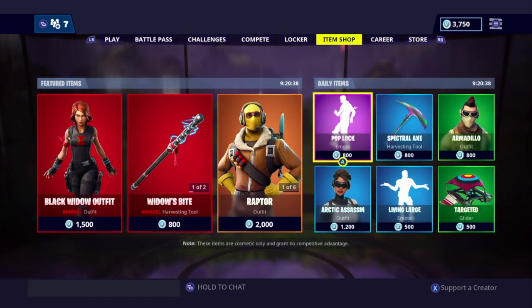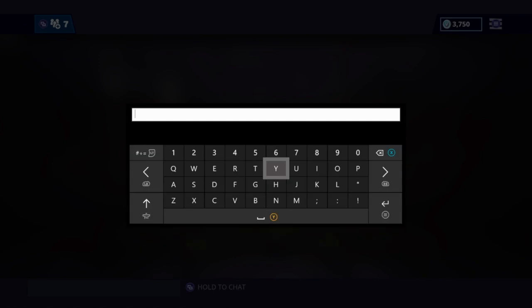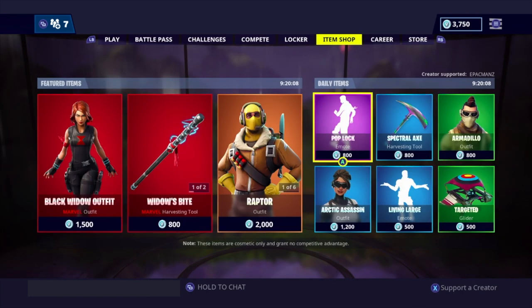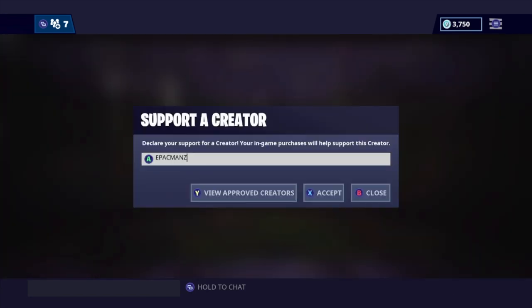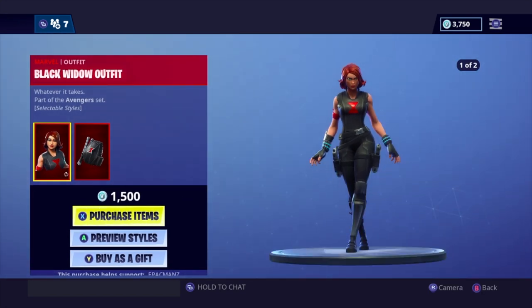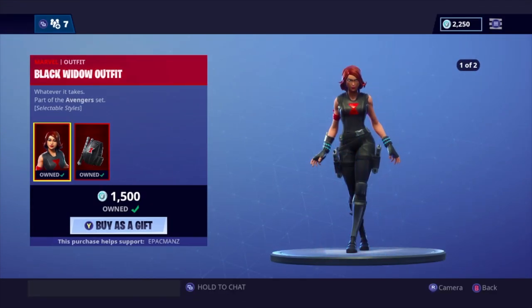Before I purchase, even my own creator code had expired, so make sure you type in my code. Creator codes expire after 14 days. I'm putting my code in again — EPacMan — hit accept, get that checkmark. When you go to purchase, at the bottom it says 'this purchase helps support EPacMan.' Screenshot it, send it to me and I'll give you a shout out. I am purchasing Black Widow.